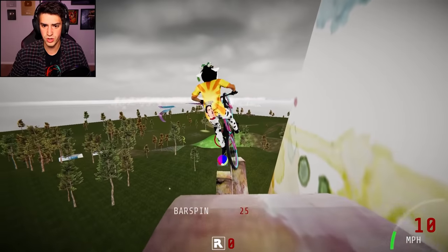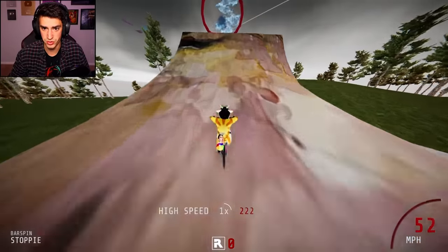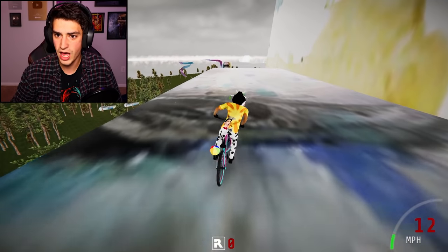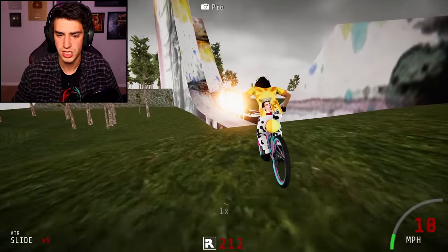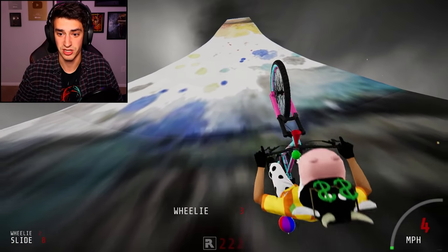What other tricks are there? Oh, bar spin! That's amazing. I'm gonna bar spin through this — I front flipped. How do I get up top? This isn't the tallest point of the ramp and I don't see a stair set — excuse me, ramp. How do I get up there? Oh, this is not happening.